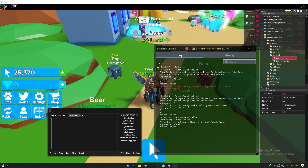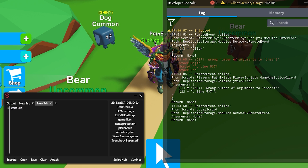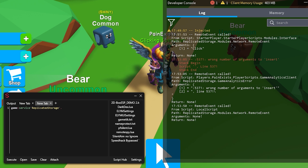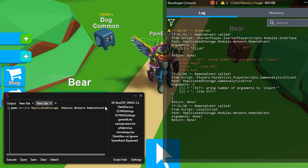Let's script this. Open a new tab and write out the path. Start with game, then use GetService with ReplicatedStorage — or you can just do game.ReplicatedStorage directly; both work and I personally prefer the shorter version. After that, follow the path: Modules > Network > RemoteEvent. So it looks like: game.ReplicatedStorage.Modules.Network.RemoteEvent — make sure to keep every capital letter exactly as it appears, otherwise you'll get an error.